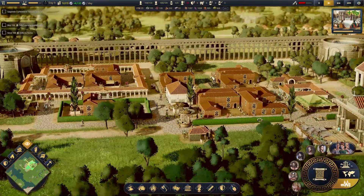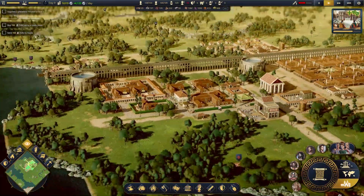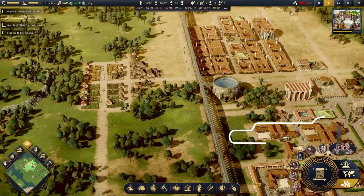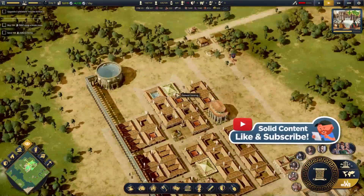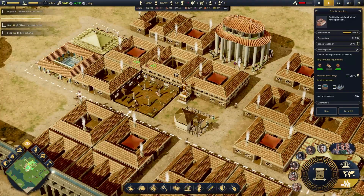Welcome back to Solid Content and welcome back to Citadelum. When we last left ourselves, we were working on getting this little silk trade route setting up. We want to upgrade our plebeians to a level 3.